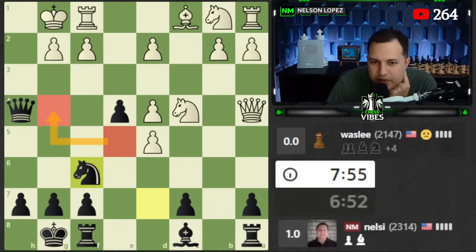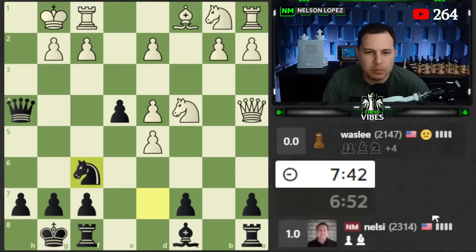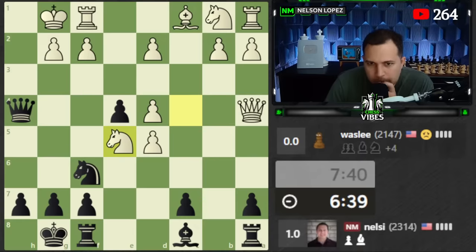Knight to e5 does control that square - oops. And knight to e3 - yeah, I don't know why I didn't think about that. That's the kind of tactical mistake I really don't want to make - pretty obvious I should have seen that. That being said, I don't think my position is totally hopeless, but it is not as good as I thought it was going to be.